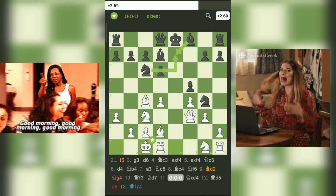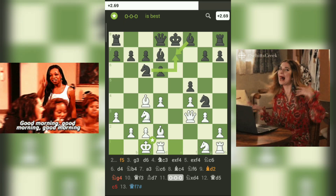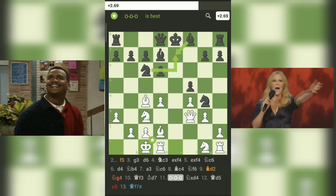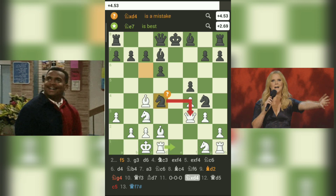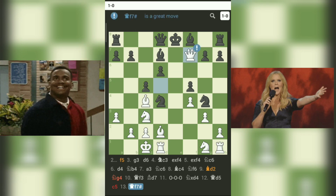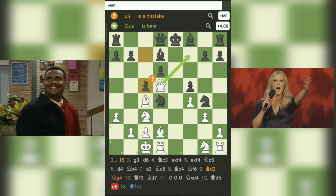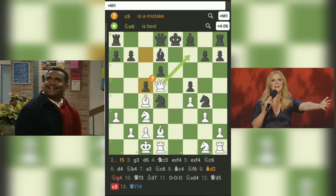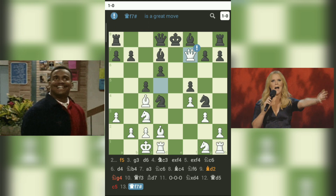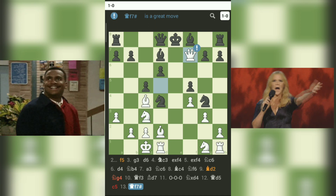In the closing moves, the game's climax mirrored life's critical crossroads. White's 11.OOO revealed the essence of castling for safety, a protective maneuver akin to safeguarding our dreams. The final move, 13.QF7, was a spectacular checkmate, capturing the essence of seizing a fleeting opportunity with precision. What an exhilarating game — just as life demands the wisdom to choose between the immediate thrill and the long-term plan, this game beautifully depicts the interplay of positional and tactical moves.